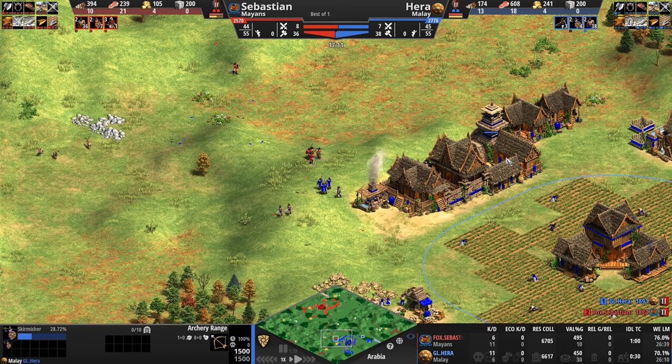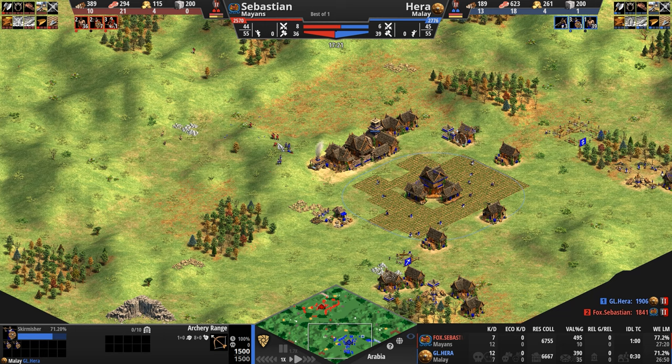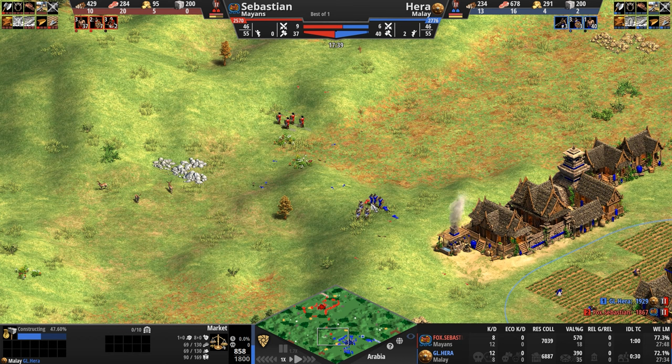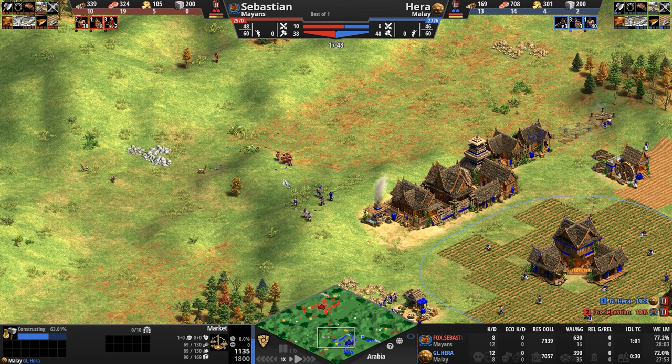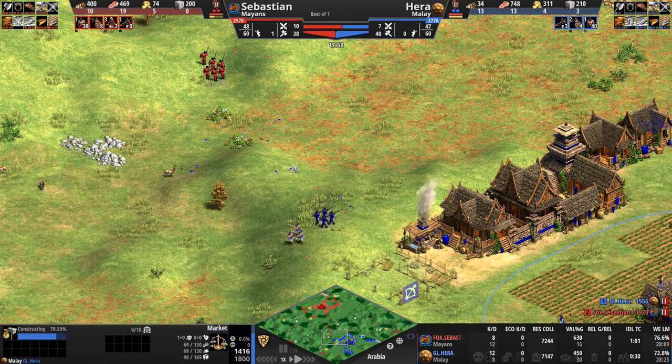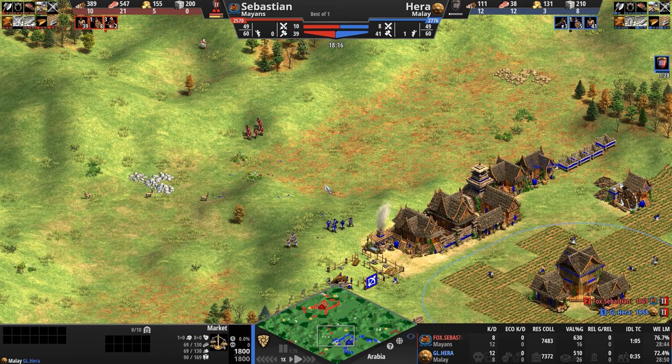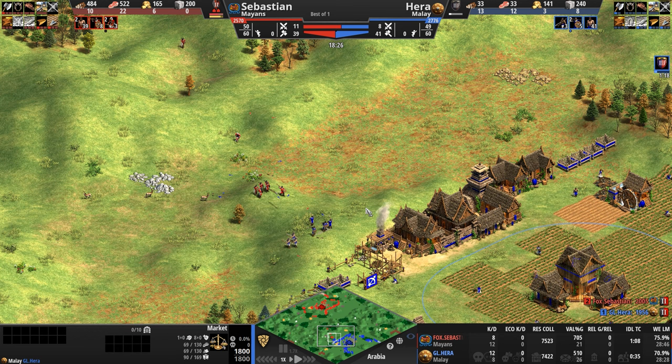Hera is training more skirmishers and archers. Here's a blacksmith and what looks like a market. Kill score is 12 to 8 — Sebastian has evened things up a bit better than that 5-to-1 exchange earlier — and he disengages. Sebastian is now banking a good amount of food. But Hera, just as I start this sentence, hits the 800 food count, clicks up to castle age, and needs only a minute 36 seconds instead of the 2 minutes 40 seconds that everyone else needs — just over a minute quicker going-up time.